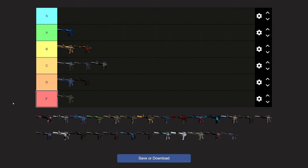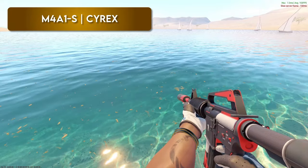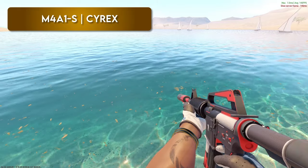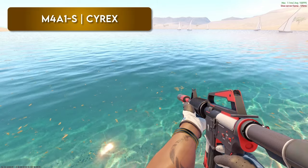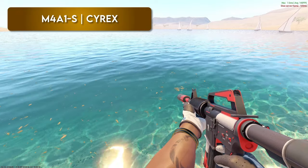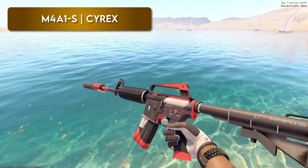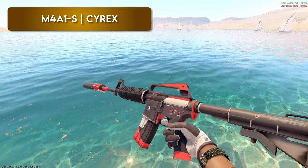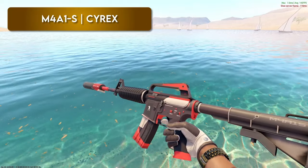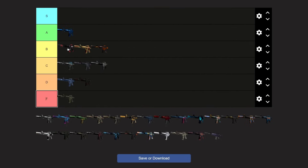Next up is the Cyrex. I like the color scheme on this one. I used to be a bigger fan of it before there were a lot of newer skins, but now when I pick it up it's so underwhelming. It's super clean — the basic colors, white, black, and red, which is always nice. I do like it on the USP-S as well. I personally still think it's a pretty clean skin and I'd put it right in the middle of B.